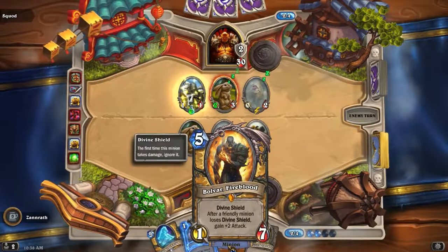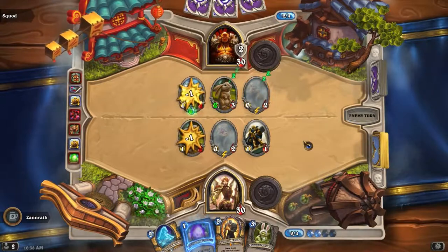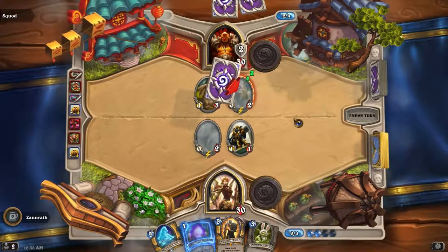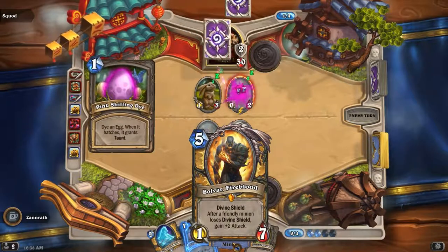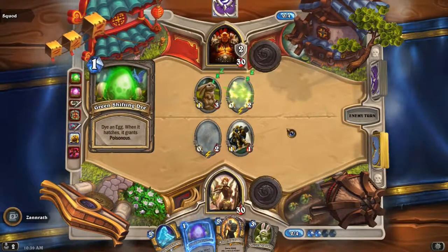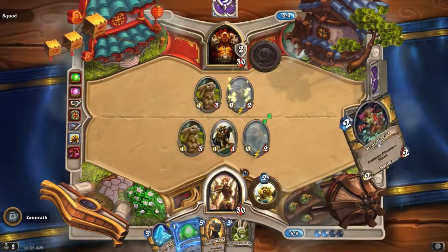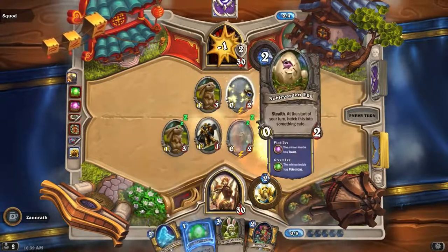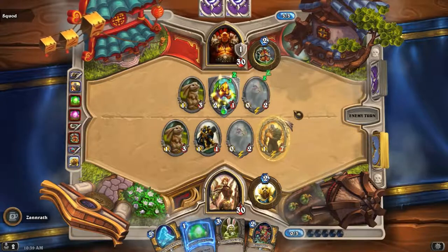Next turn I guess I could play Bolvar and then I have this to follow up, in case I want to be cute. I think I'll just go Bolvar — Bolvar seems reasonable here. Unless he goes Poison — okay, maybe I won't go for that then. Actually, that can't attack things, so I'm just going to go into a Ghostly Charger. I think I'll play this, go ahead and hit face, and when this hatches and has Taunt, I'll just charge into it — I lose the Divine Shield and it gets buffed. It works perfectly.